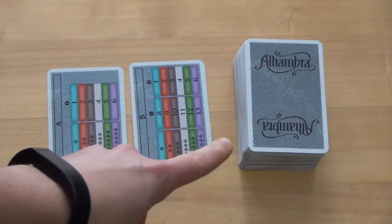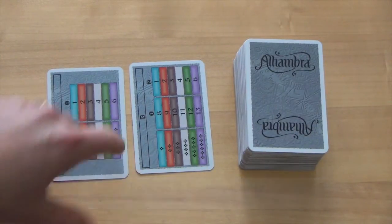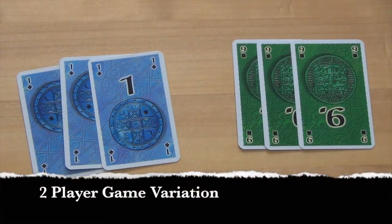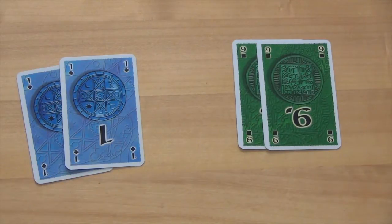Next, locate the money card deck and take out the two scoring cards. Place these two cards to the side and shuffle the rest of the deck. In a two-player game, one of each of the number cards in each color will be removed, so there will only be two of each number in each color instead of three.